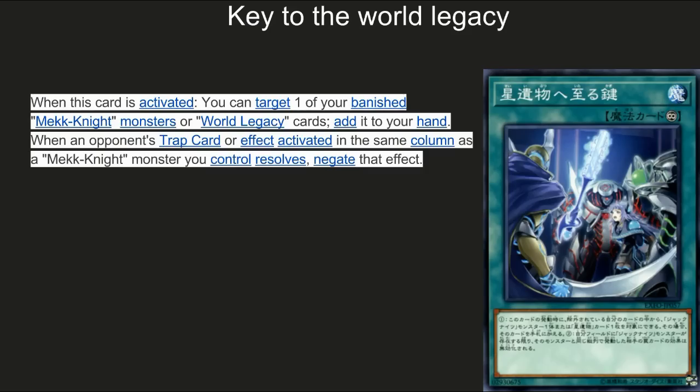Now we're getting to the spell and trap cards. Key to the World Legacy: when this card is activated you can target one of your banished Mech Knight monsters or World Legacy cards and add it to your hand. When an opponent's trap card or effect is activated in the same column as a Mech Knight you control, you get that effect back. Looking at the deck list I reviewed, they didn't run it, which I thought was odd — I guess it's easy to play around since people just won't play things in the same column. But adding a banished card back to your hand is solid. In the TCG people will probably test it — only time will tell.